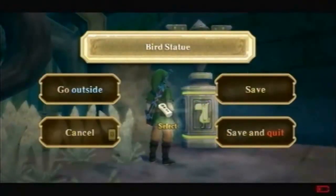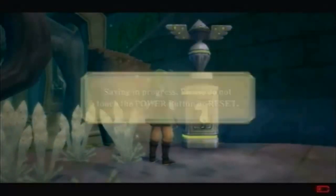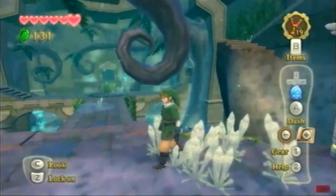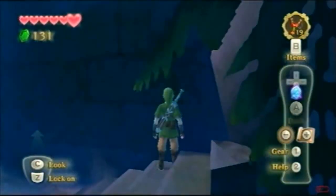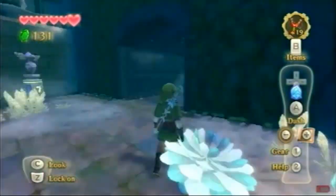Let's go ahead and save. Let's just explore as much as possible. Let's hope there's not like heart pieces inside temples, because in Twilight Princess that could be a bit annoying.